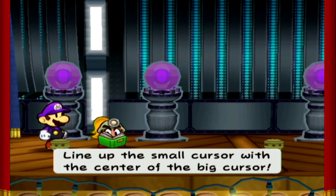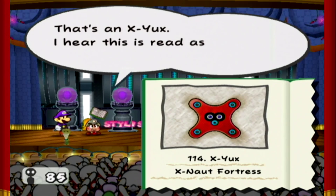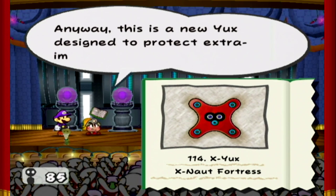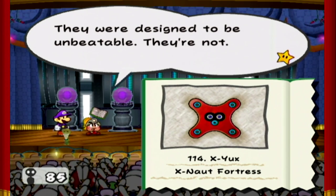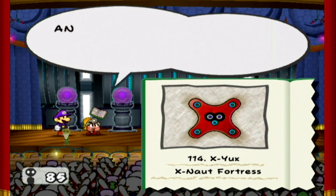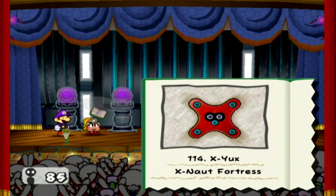Speaking of balking, let's go ahead and tattle on you. I think it was called a Y-Yucks? That's an X-Yucks — I hear this is read as Cross-Yucks, not X-Yucks. Anyway, this is a new Yucks designed to protect extra important areas. They were designed to be unbeatable — they're not. Max HP is 10, attack is 3, and defense is 1. It can produce many Cross-Yucks at once, and it has an excellent success rate in immobilizing opponents. We gotta do something about it if we're gonna win.